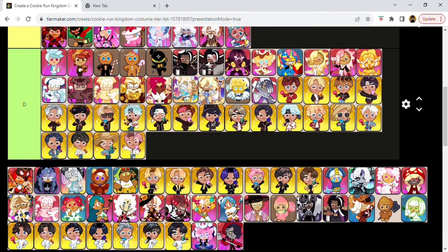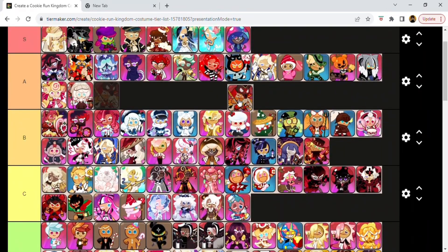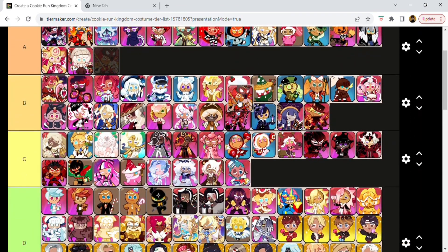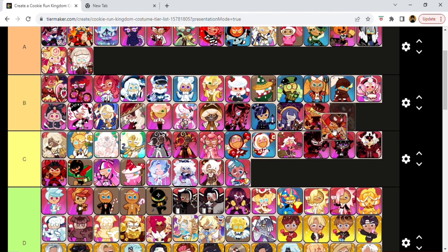This is Mala Sauce Cookie's school uniform. I feel like it's good — I think it's a good one. Not my favorite, but I do think it's good. The potential is there. What do you think — B or C? Want to do B? Let's do B.